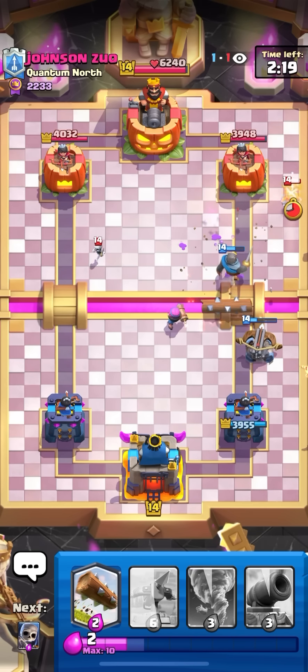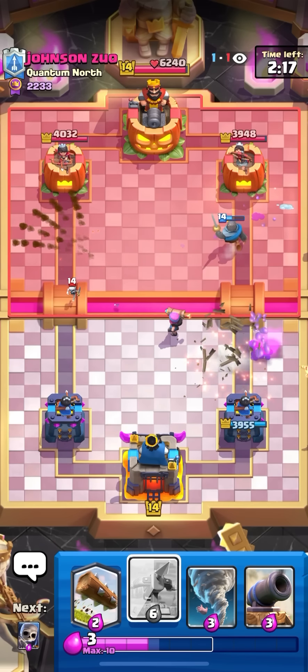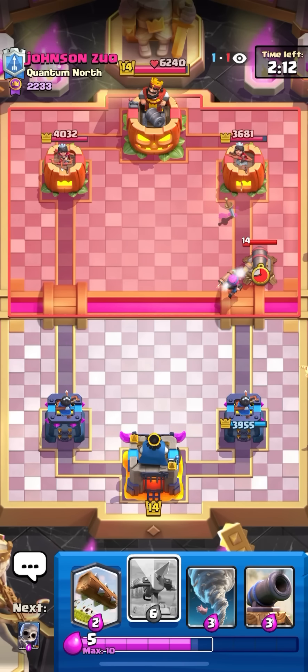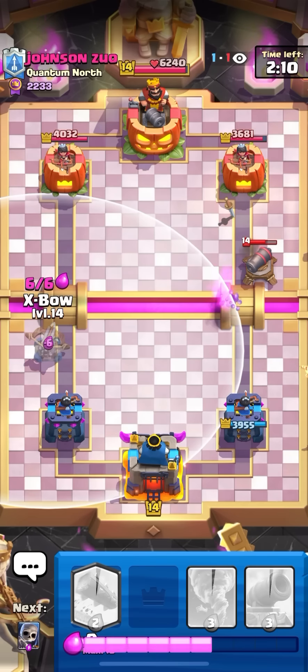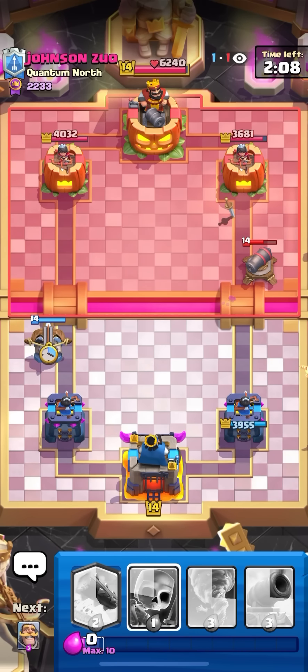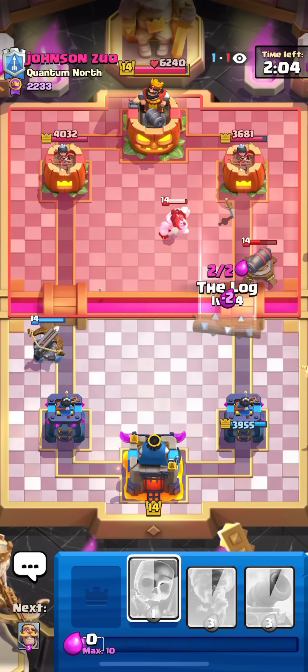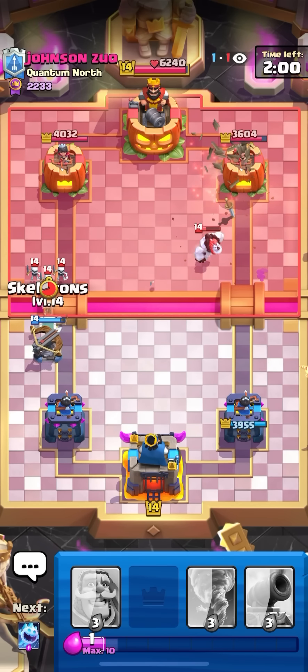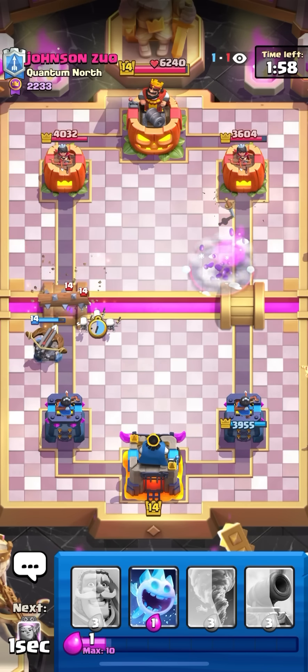I'm gonna firecracker to get some damage on the ice column and see if I can chip out the tower too. Maybe one more shot on it. Oh, my firecracker kind of dodged it. He's gonna have to cannon on this — no ice spirit, no log, no skeletons in cycle, no ice column either. He has no elixir! He has ice column back now so he'll have like two elixir when the expo loads in, but I can log the cannon and the ice column and he's not gonna be able to hog on time.